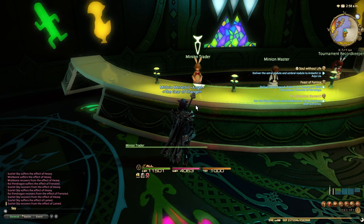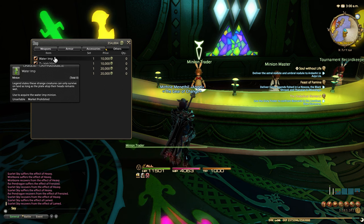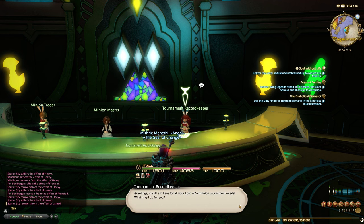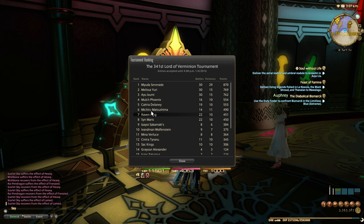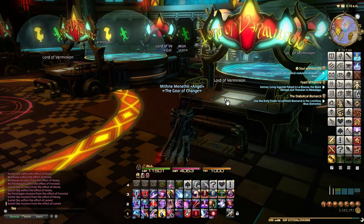There's a minion trader selling minions for Gil and MGP - I've already got most of these ones. I can check the tournament record keeper to order minions or ask about upcoming tournaments, so there are tournaments as well. Looking at the records: 29 victories out of 30 battles - what a nerd. Anyway, let's just do it then.